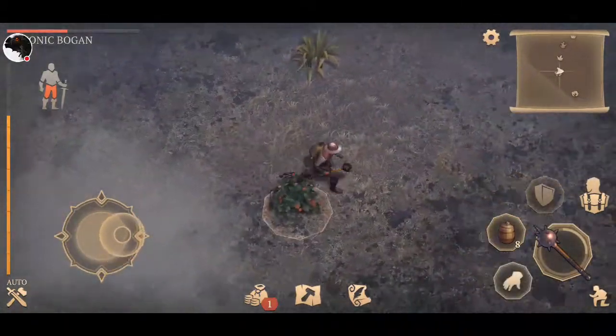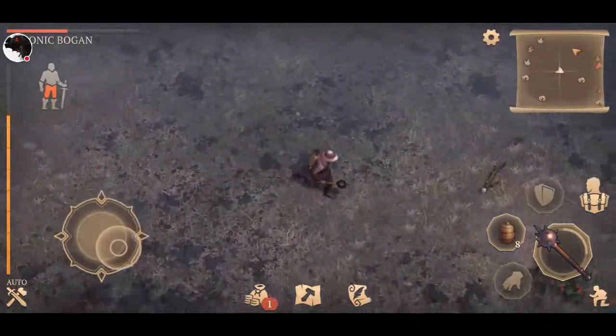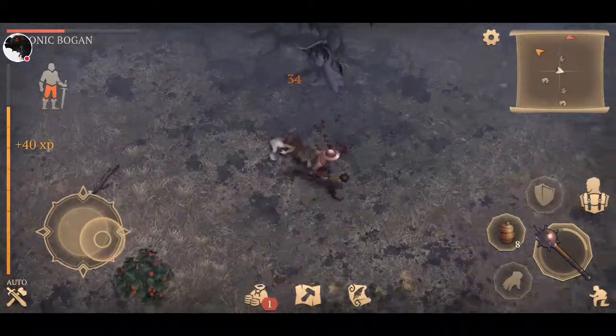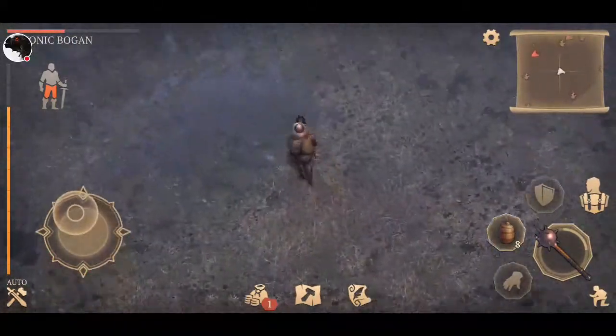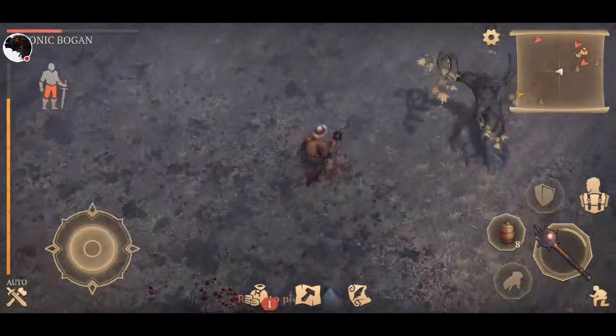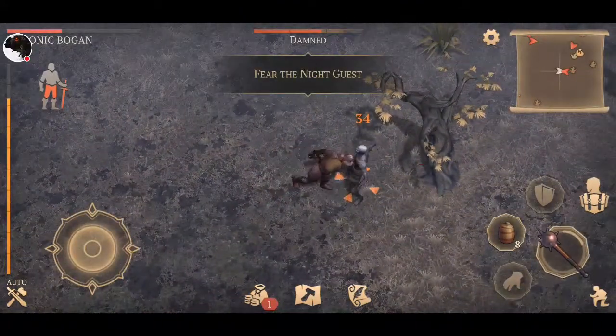You just run around and pick up stuff. I'm actually looking for the loot chest — it'll pop up on your map if there is one, and you can just pick it up and loot it.